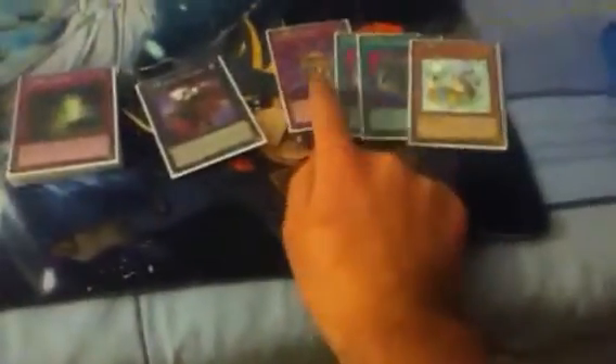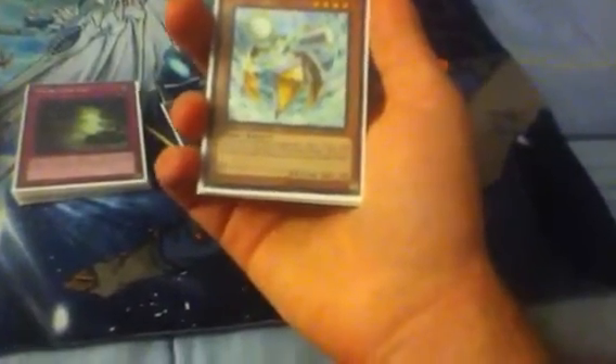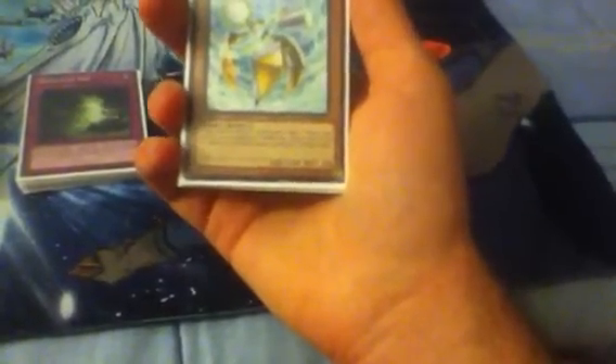Let's get to the side deck. There are only four cards and that's Intrigue Shield, two Unstable Evolution, and Feral Ohm. I got kind of stuck with this card and thought it wasn't going to be any good, but then I realized I could use it.